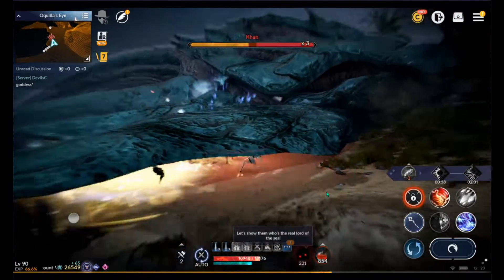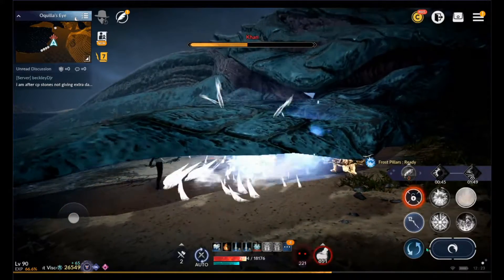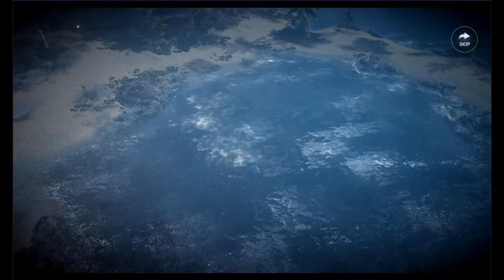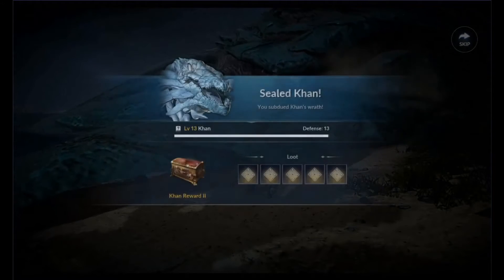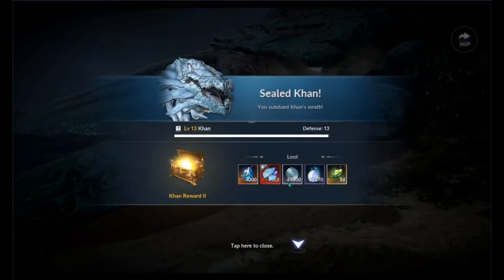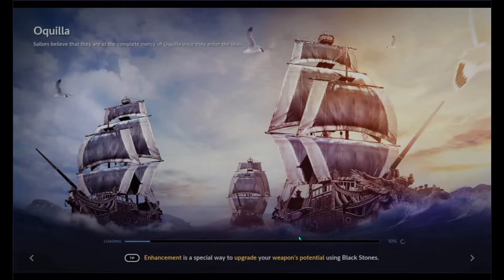Now we're going to show you what the rewards are. He could have recovered but we were just more powerful than him on this day. On to the reward screen — I'm so close to getting level 14. The rewards you get are: Tears of the Goddess — 4,000 — very nice; Khan Scale, which sells very well; Akila Coins; Magical Essence; and Aeili Fragments. Overall, very nice rewards and very worth doing, especially the Tears of the Goddess at 4,000. It puts a dent in the statue in your town or camp so you can give your guys a buff.